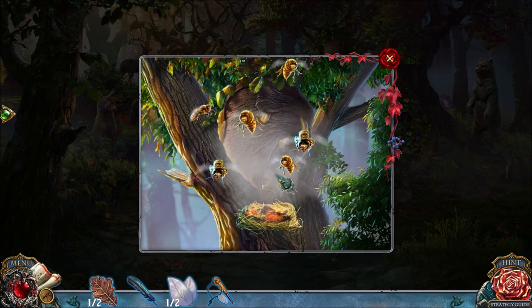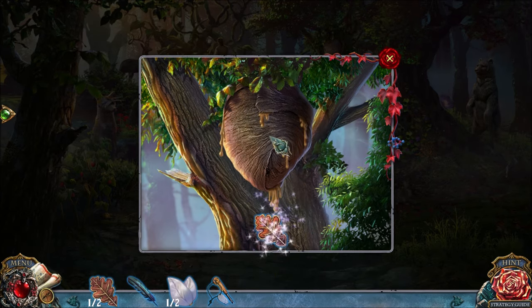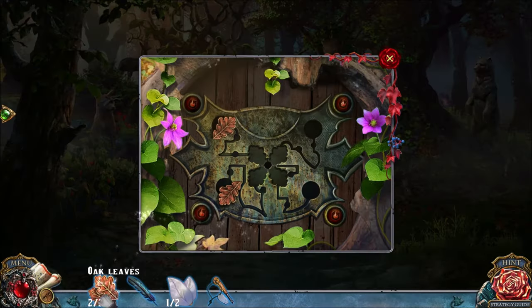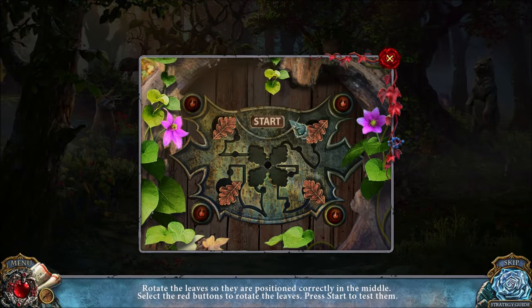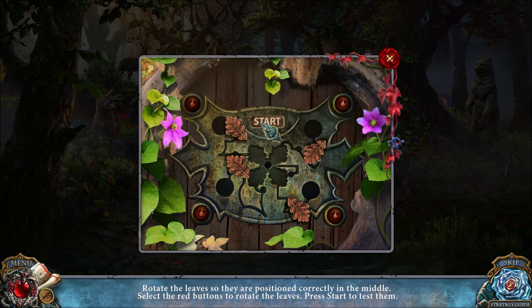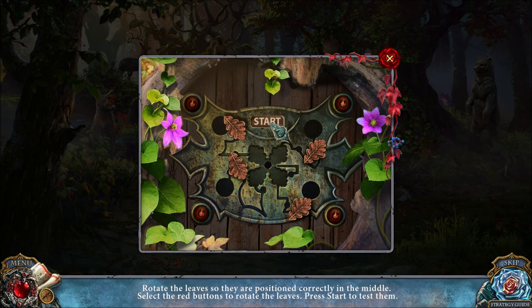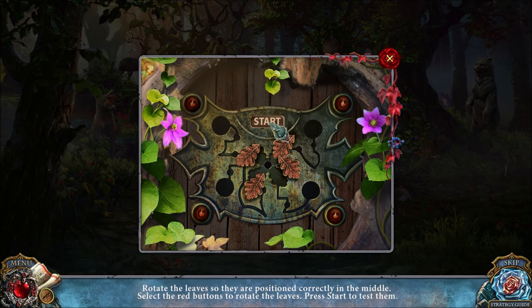I NOW HAVE BURNING STRAW. THAT GETS RID OF THE BEES SO I CAN STEAL THEIR STUFF. HONEY. I'M NOT ACTUALLY GOING TO GET THE HONEY — I'M JUST GOING TO GRAB THESE OAK LEAVES FOR ONE OF THESE PUZZLES. YOU MIGHT HAVE SEEN THEM IN OTHER GAMES — YOU CLICK A BUTTON AND EVERYTHING MOVES AROUND, AND YOU WANT ALL THESE THINGS TO BE IN THE RIGHT ORDER. BUT IT LOOKED LIKE NONE OF THEM ARE, SO I'M GOING TO ROTATE ALL OF THEM AND THEN TRY AGAIN.